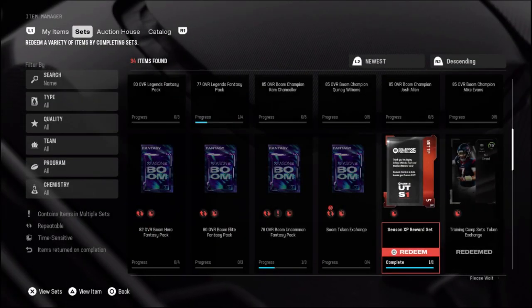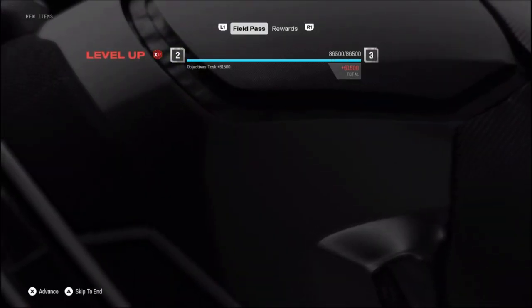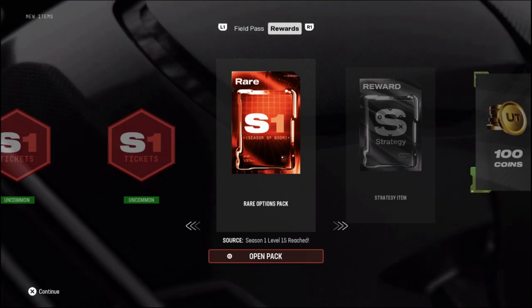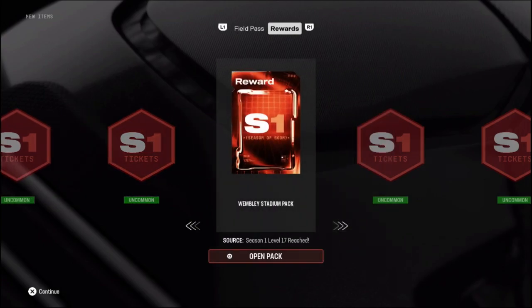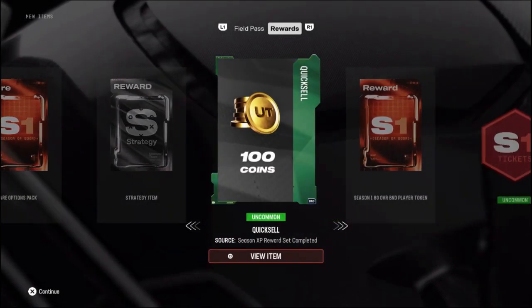I'm super excited to redeem this XP set — should give us 61,000 XP, so it's going to boost us a lot. We're getting the levels already. Let's see what our rewards are: we got a whole bunch of season tickets, some rare option packs, a strategy item, a coin, an 80 overall BND player token, and Wembley Stadium — we could use that. Not bad on the rewards.